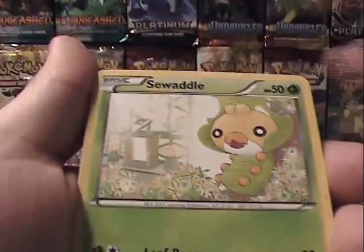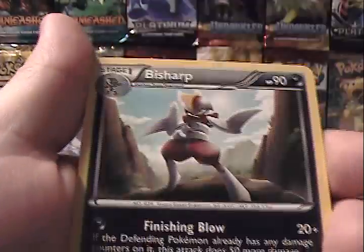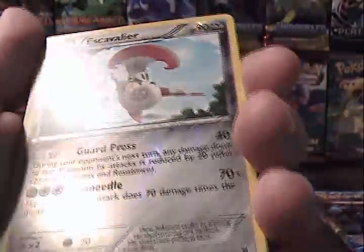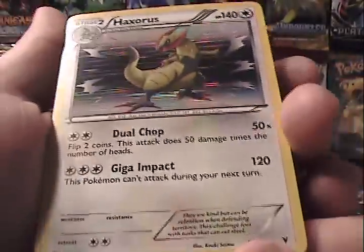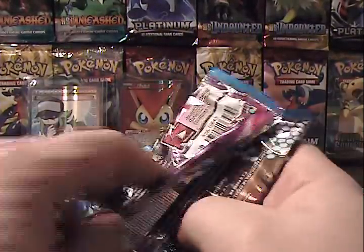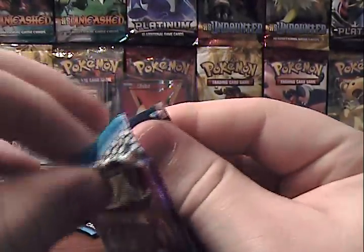I guess we'll find out with this pack what I got. Alright, we have Sewaddle, Vanillite, Ponyta, Shelmet, Solosis, Rocky Helmet, Bisharp, Heatmor, Escavalier which is a Rare Reverse — very cool-looking — and a Haxorus Holo! So we did get a holographic card this time around. I do already have a Haxorus, so if anybody is interested in a Haxorus Holo, feel free to PM me for a trade, as I would love to get rid of one of my extras.